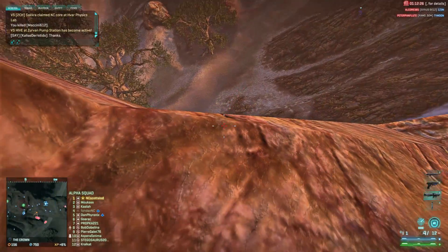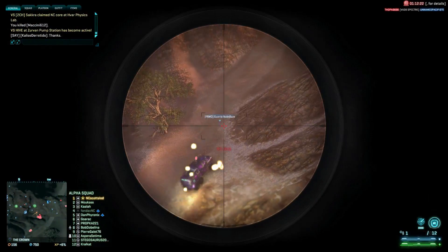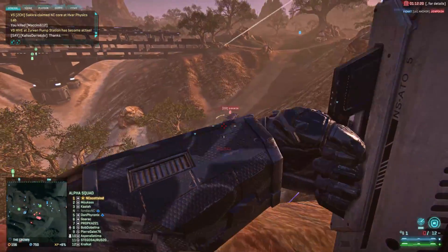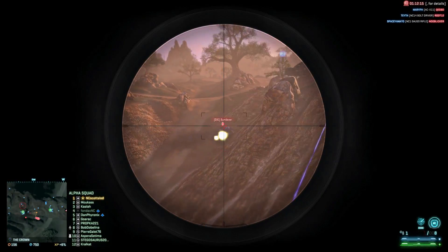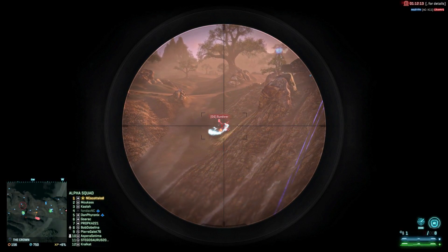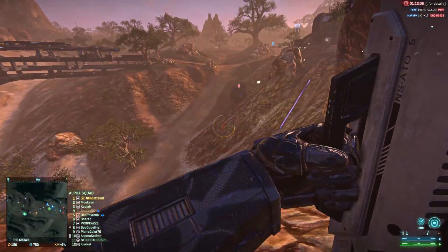What I found works best with the Masamune in guided mode is to aim a bit higher than the target and anticipate the projectile drop, so you don't have to compensate with tracking while the rockets are in the air. This is the best way to hit all 4 rockets, but it still only works with very big or slow-moving targets.